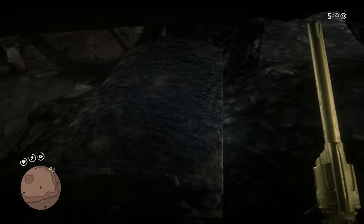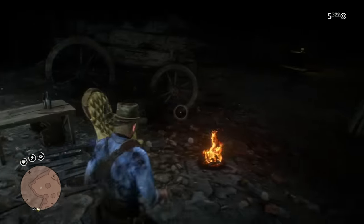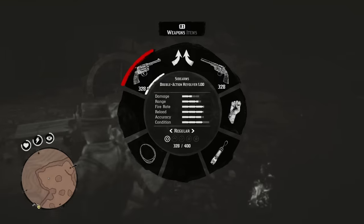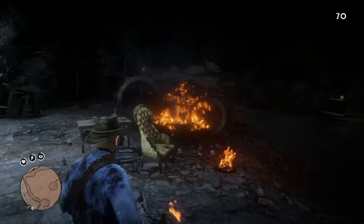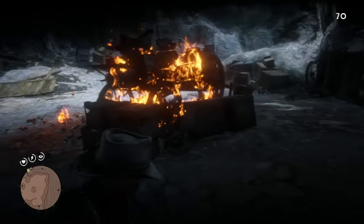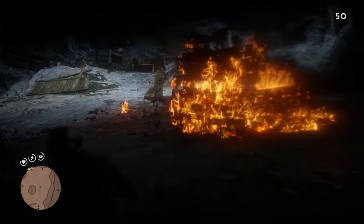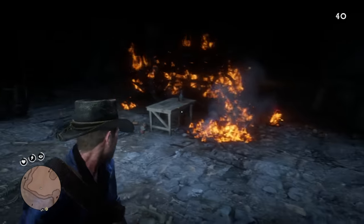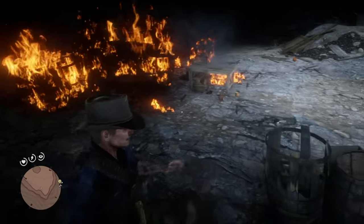After that, I went back up to the campsite to see if Dutch, Micah, or someone would say something like 'Hey, what were you doing in there, Arthur? Were you looking for something?' But I didn't get any interactions like that. Micah came up to me and I thought something was about to go down, but it was just a normal camp encounter conversation. Really, the only conversations I had were dialogue with John and Abigail about their escape plan — hinting about taking the money — but nothing triggered specifically by Arthur finding the chest early.